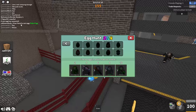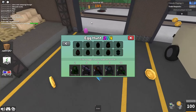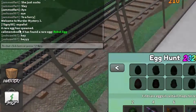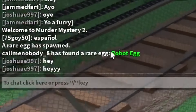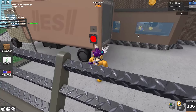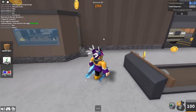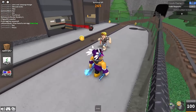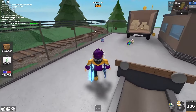Rare eggs basically saved me — just like last year, they can spawn one round and not spawn another; it's completely random. As you can see up here it says a rare egg has spawned, and then someone has found the rare egg robot egg. There's only one rare egg at a time, so if a rare egg spawns and I get it, nobody else in that round can get it. It's a competitive hunt — you want to move fast to find that egg.